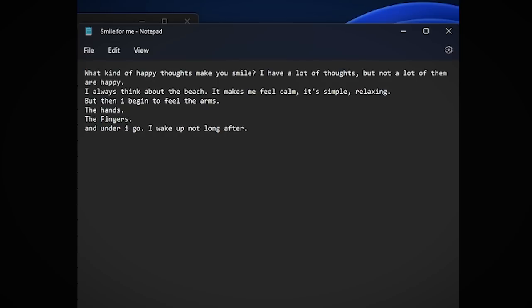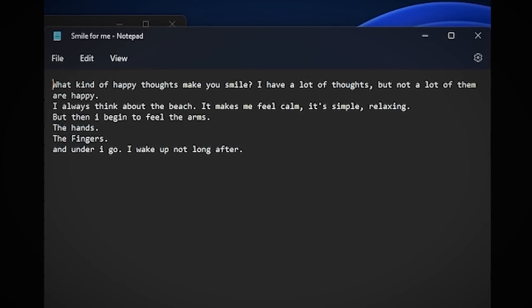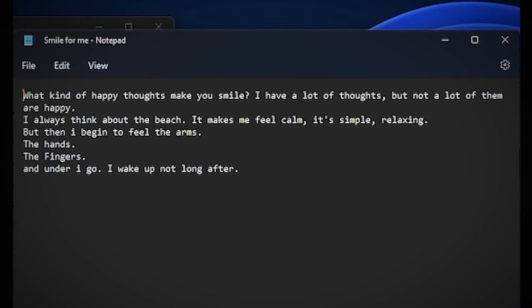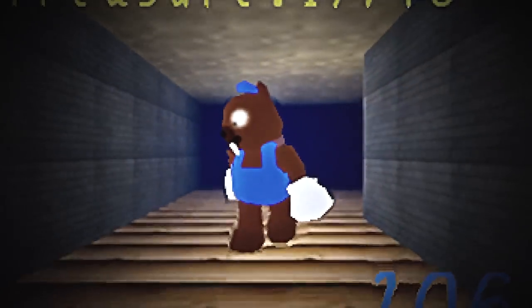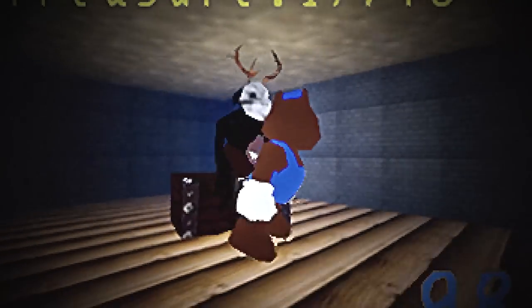Here we go - this is the intro. It's pretty creepy, very blurry and low resolution. That's pretty spooky. Smile for me - what kind of happy thoughts make you smile? I have a lot of thoughts but not a lot of them are happy. I always think about the beach - it makes me feel calm, it's simple, relaxing. But then I begin to feel the arms, the hands, the fingers, and under I go. I wake up not long after. So it seems like if this is being written by the killer Brandon, he's got this inner demon that sometimes takes hold of him and he'll commit these crimes. It's almost like a dark side of him - something willing him to do something, or a demon possessing him.